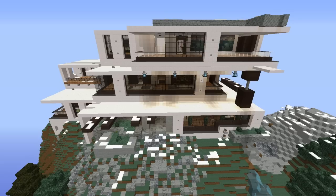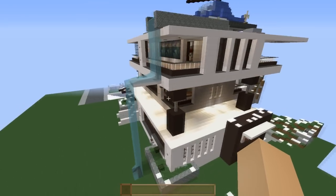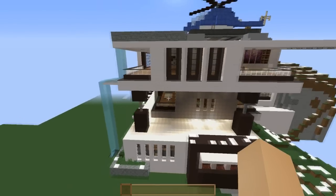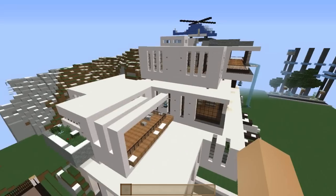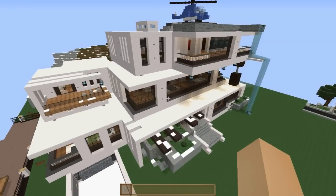That is the original house that we downloaded — link in the description. You'll find another link as well of the modern map I made. The house looks pretty amazing from outside as well. There is a hill behind the house, but we are still working on it. So you may find more updates of the house on my channel. And now let's get into the house.